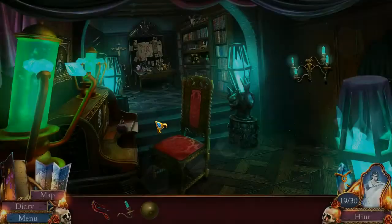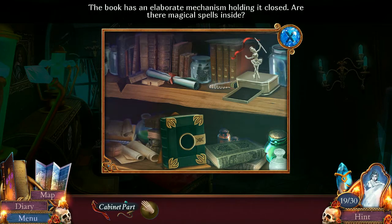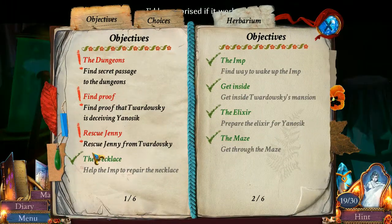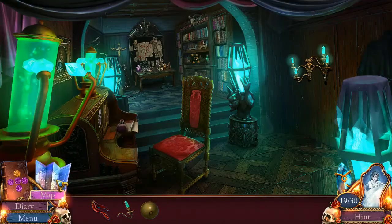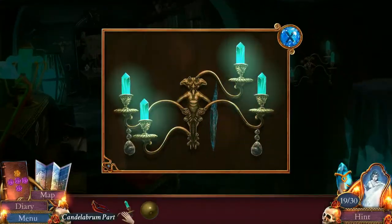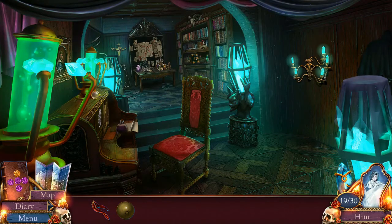What cabinet did I need to pry open? Did he have a cabinet in here? Find proof from Jenny from Tvarsky. Secret passage to the dungeons. Okay. All doable. I'll put you there. And then one more piece and I've got the secret passage going on.